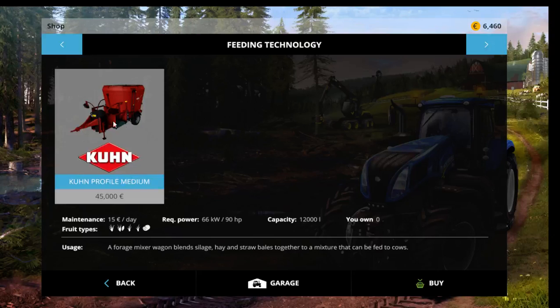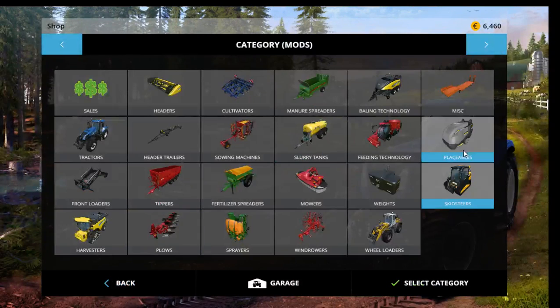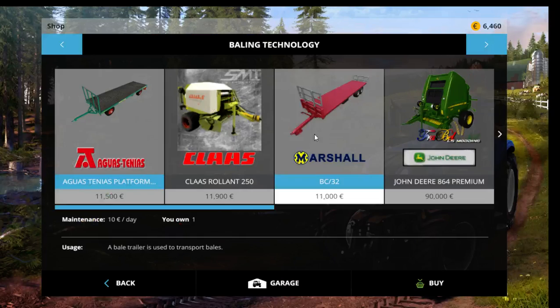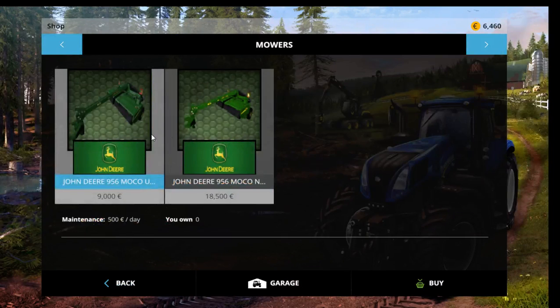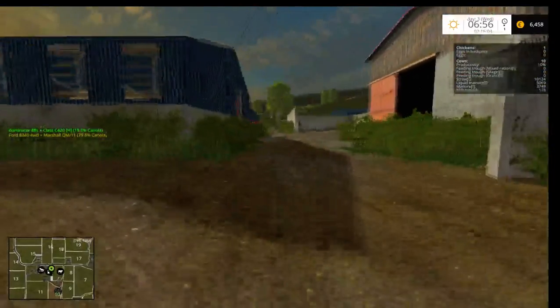We have a new feeder that can come in — this is on ModHub as well. We've got some skid steers. We've got another slurry tanker we can buy to get rid of the Marshall one. Mowers — we need to get one of these at some point.